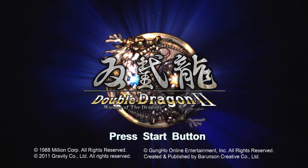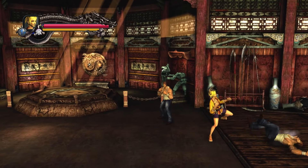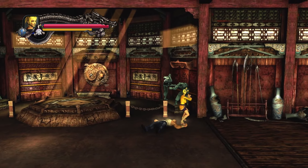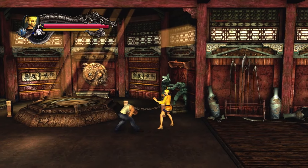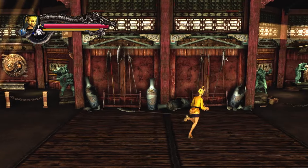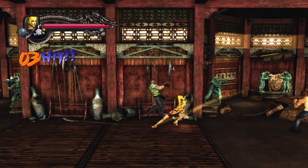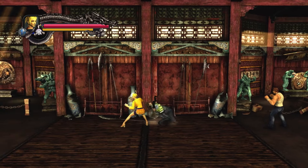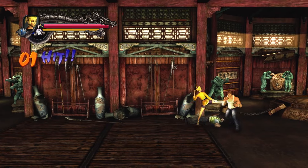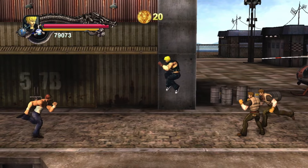Next up we have Double Dragon 2, Wonder of the Dragons. This is a beat-em-up game, and it's a 3D remake based off the arcade and Nintendo versions of Double Dragon 2: The Revenge. You take on the role of Billy or Jimmy, out for revenge against a rival villainous organisation who took out Billy's partner, Marion. You actually get to play as Marion in the tutorial dojo before she's gunned down, as you learn the basics — attack, defend, and how to use special moves.